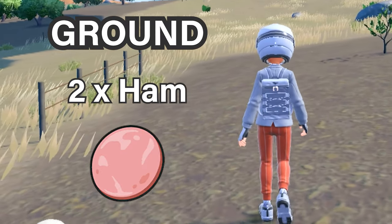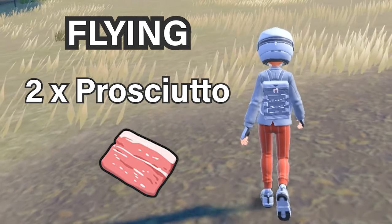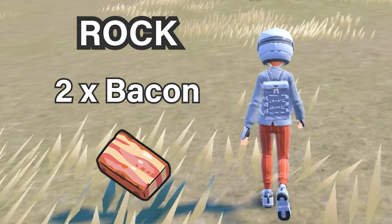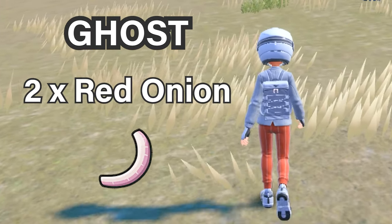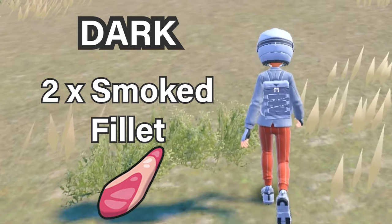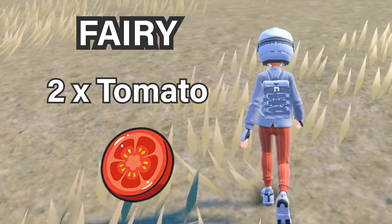For ground, you need two ham. For flying, you need two prosciutto. For psychic, you need two onion. For bug, you need two cherry tomatoes. For rock, you need two thick pieces of bacon. For ghost, you need two red onion. For dragon, you need two avocado. For dark, you need two smoked fillet. For steel, you need two hamburger. And for fairy, you need two more pieces of tomato.